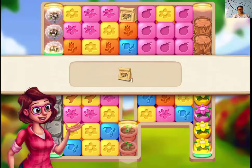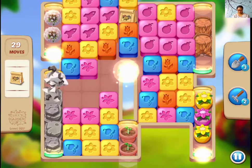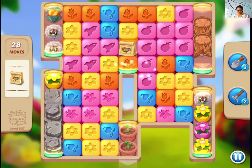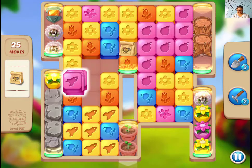Alright guys, let's play level 927. I need to bring down seed pads — just one of them. I need to go through the quarters that you gave. That's what makes this level challenging.